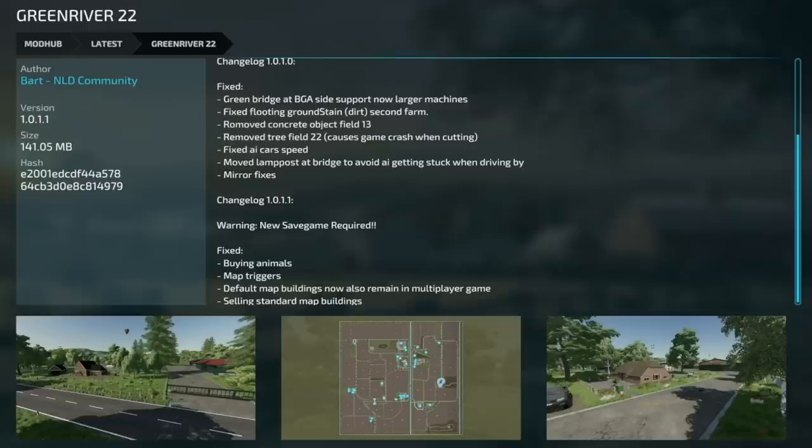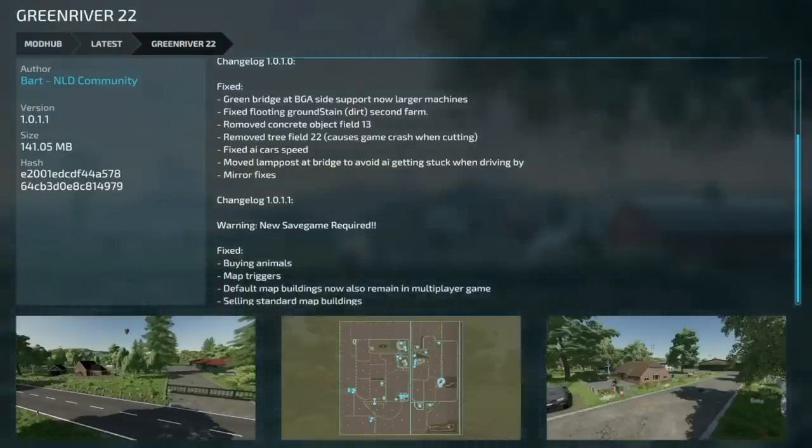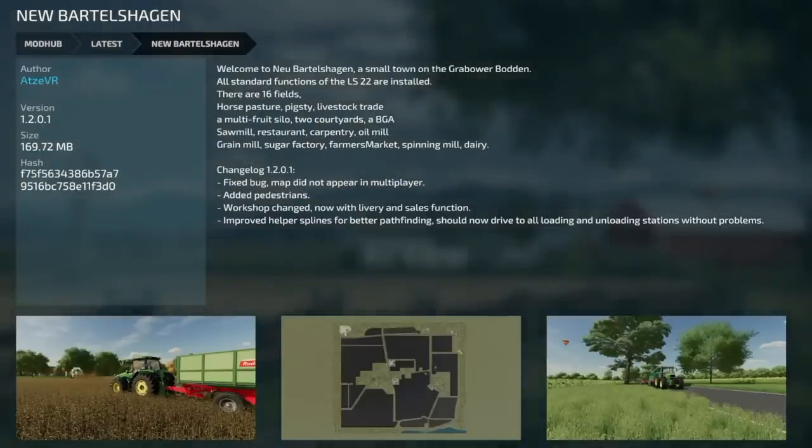Next is an update to the very popular Green River, version 1.0.11 - warning, a new save game is required. If you want the update you'll have to delete your save. They fixed buying animals, map triggers, default map buildings now remain in multiplayer, and selling standard map buildings. Also New Portal Shotgun version 1.2.01: they fixed a bug where the map did not appear in multiplayer, added pedestrians, workshop changed with livery and sales functions, and improved helper splines for better pathfinding.